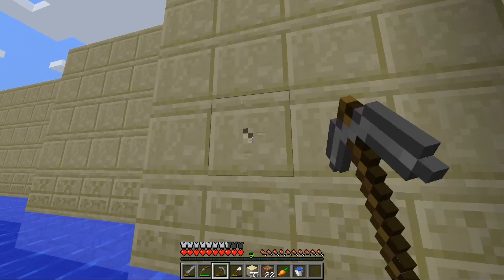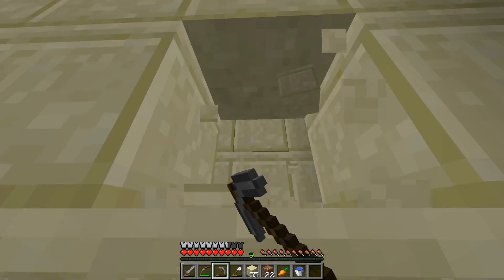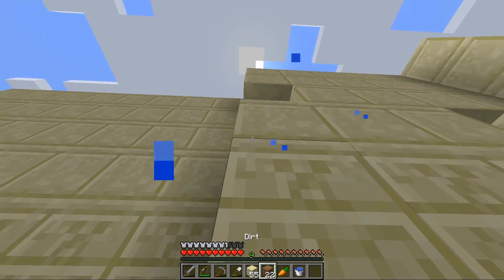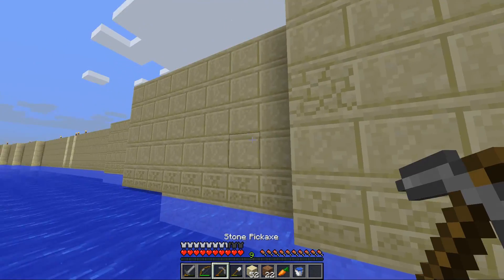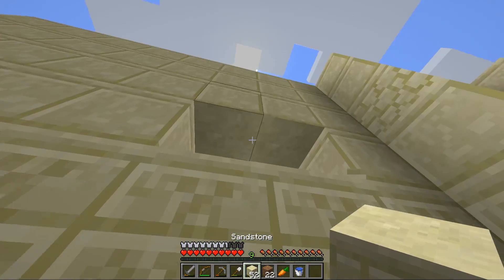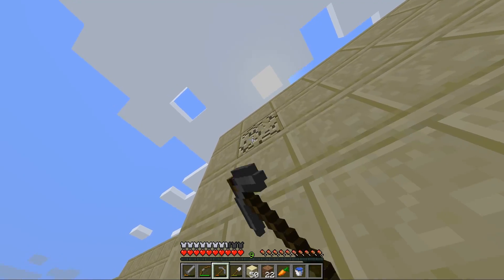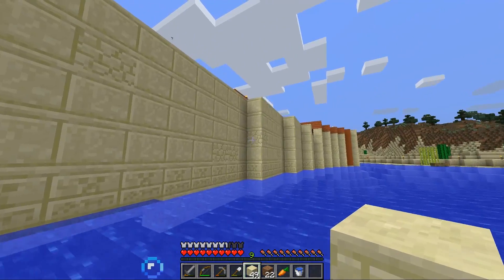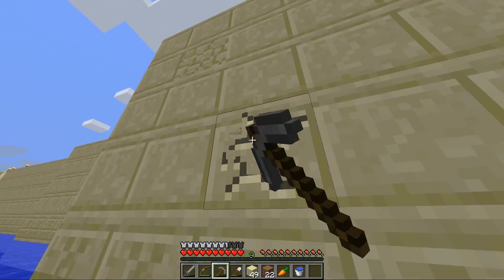Maybe we can knock this one out, and this one. Now we can do a corner piece — we can have two here. Then knock the second-to-top one out. Oh, that's good. Maybe a few more on each wall, so maybe like one here.